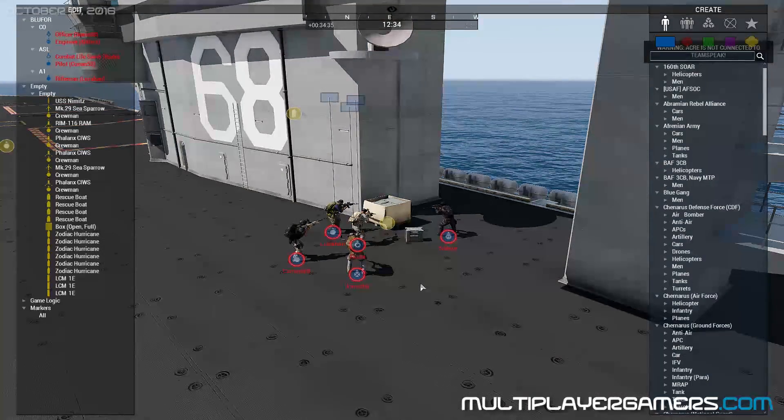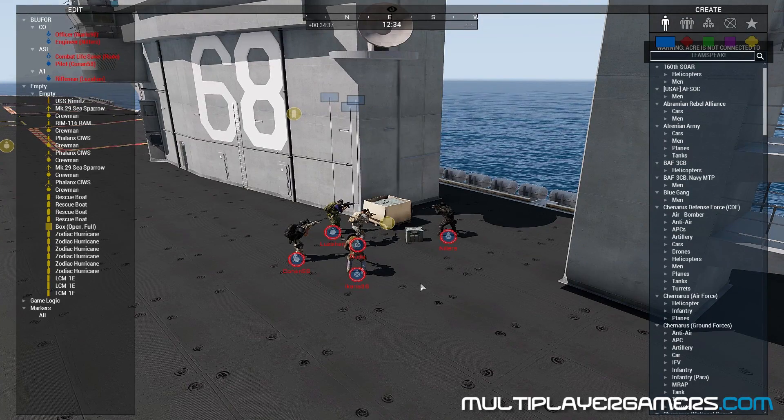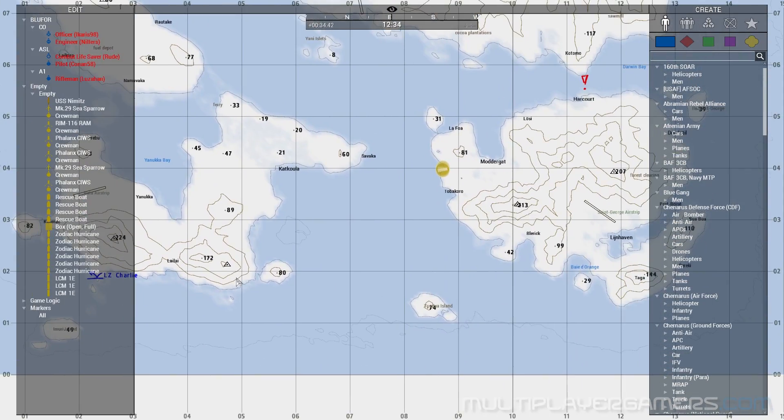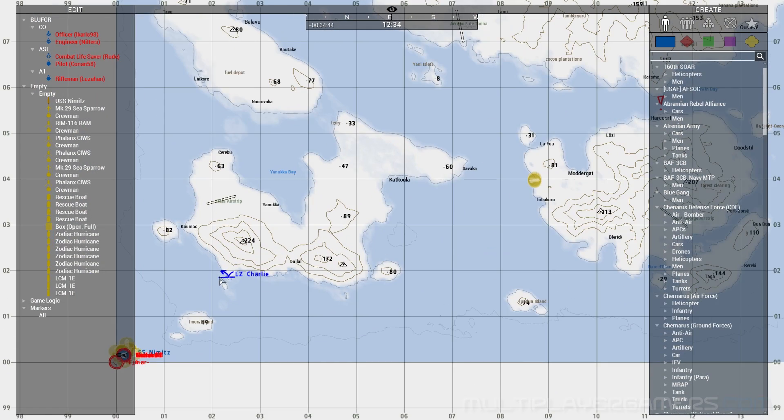Today we have a good group of guys. As always, we have Conan 58, Icarus, Luzon, Millers, and Roode. If we look at our map, I've already pre-placed a couple of points.